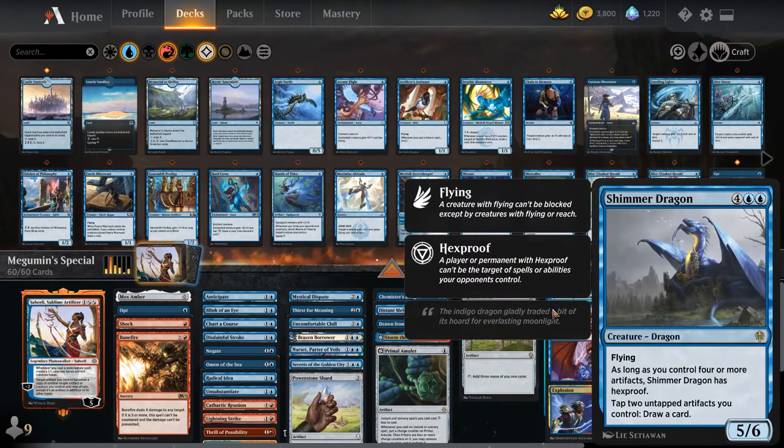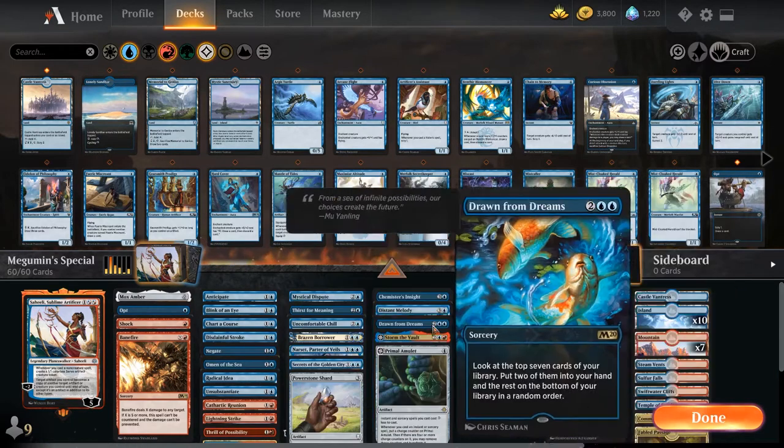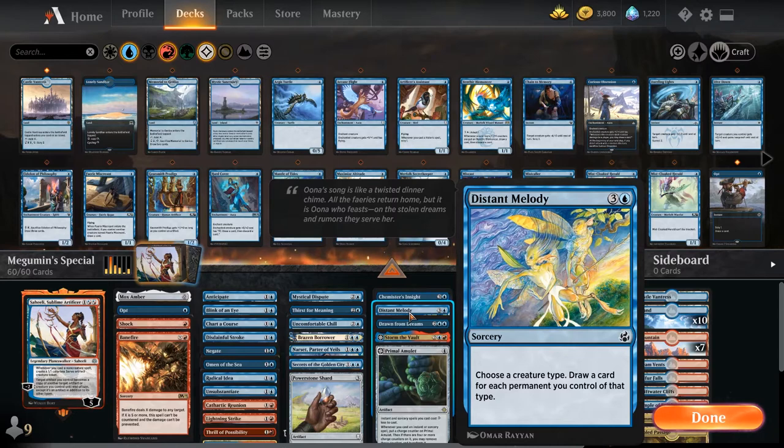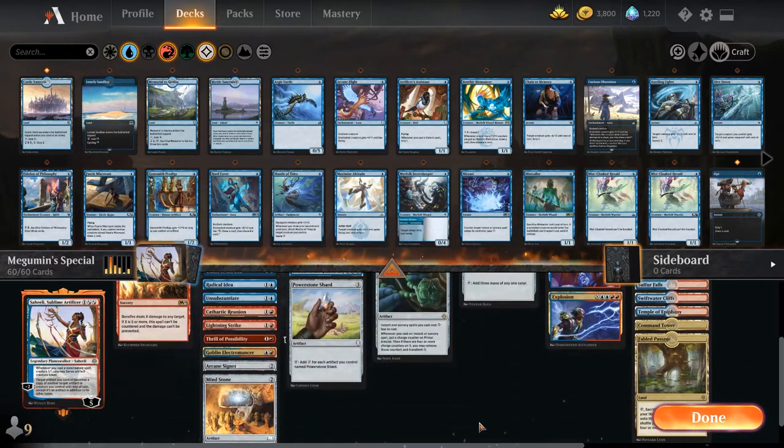There are a few spicy cards in here like Shimmer Dragon, because Saheeli produces a lot of artifacts and we can tap them to draw cards. Jace is also a pretty good win condition in a deck that can draw 30 cards in one turn. The card that really helps with drawing that many cards is Distant Melody, because we can choose Servo and then we just go off.